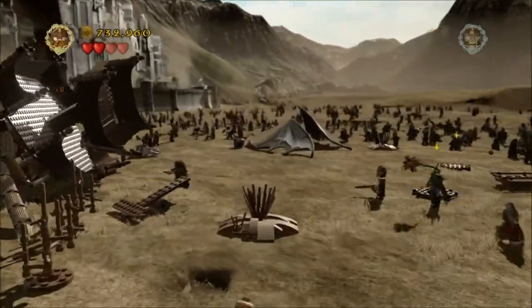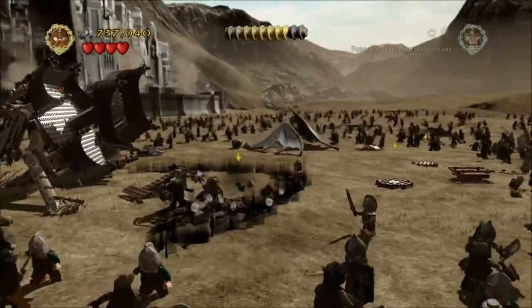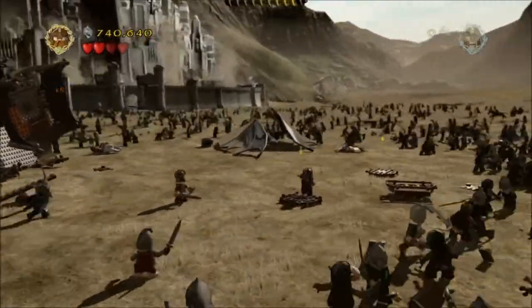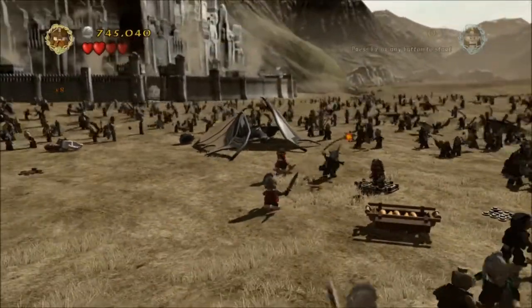Then you can go ahead and kill the Witch King. Stand on the little platforms, encourage him to hit you, and then smash him in the face. There are three of those to do in total, and then you'll get the little cutscene where you have to attack him from behind.